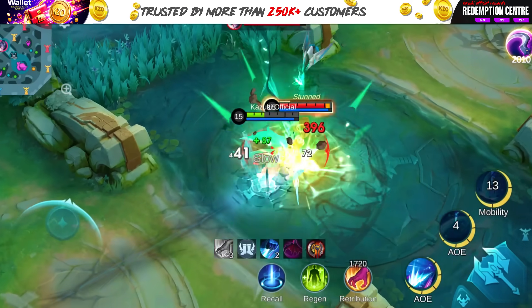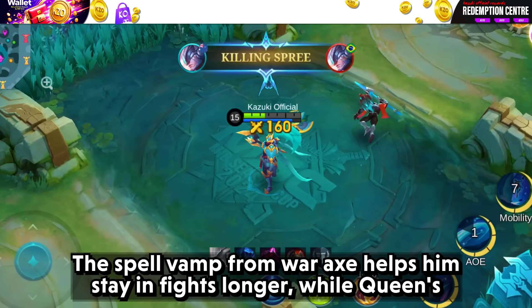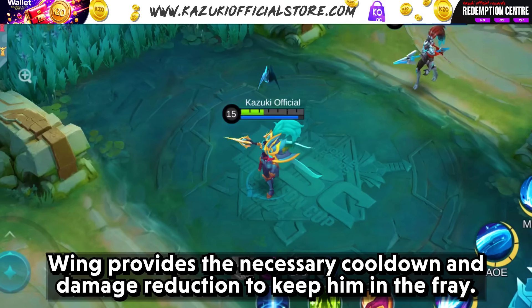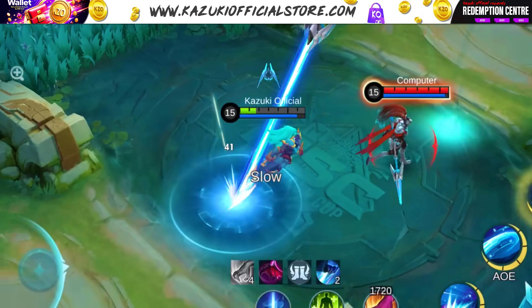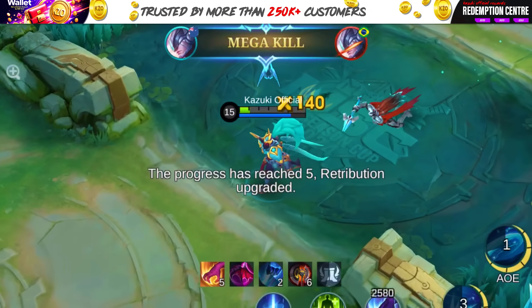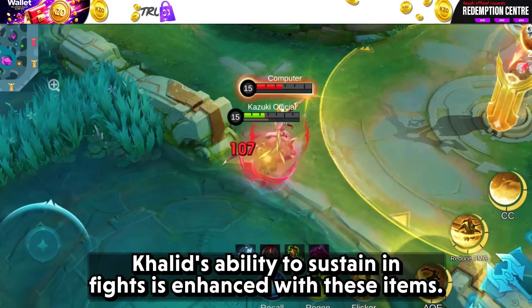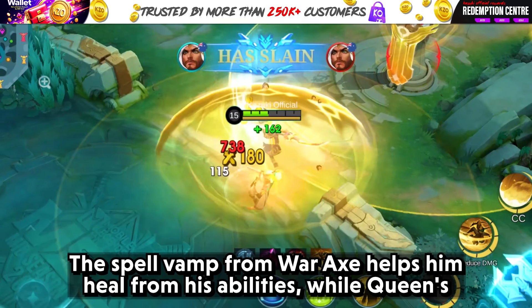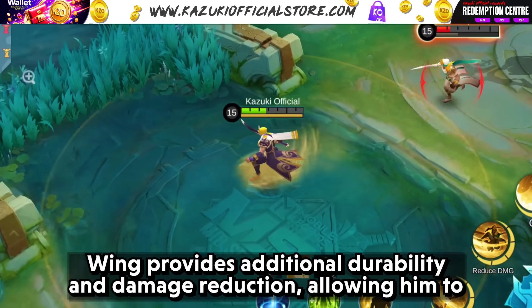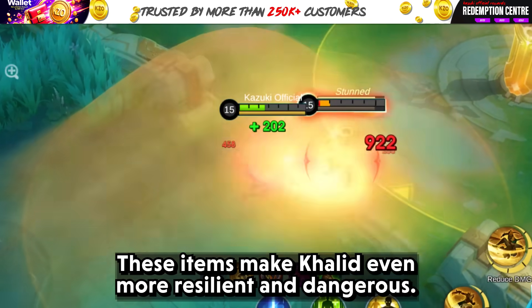Next up is Alpha. Alpha's sustain and damage output benefit greatly from the revamped Vance and Queen's Wing. The spell vamp from Vance helps him stay in fights longer, while Queen's Wing provides the necessary cooldown and damage reduction to keep him in the fray, making Alpha a formidable duelist and a threat in extended engagements. Now let's talk about Khalid. Khalid's ability to sustain in fights is enhanced with these items. The spell vamp helps him heal from his abilities, while Queen's Wing provides additional durability and damage reduction, allowing him to dive into the enemy team and wreak havoc.